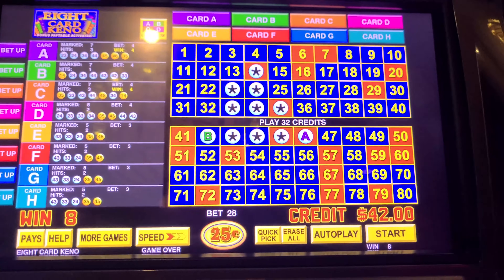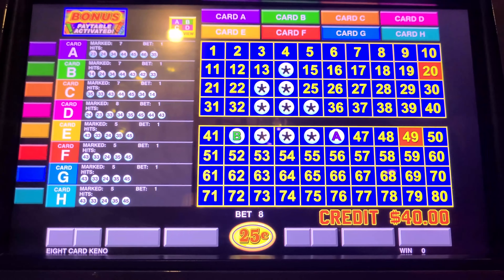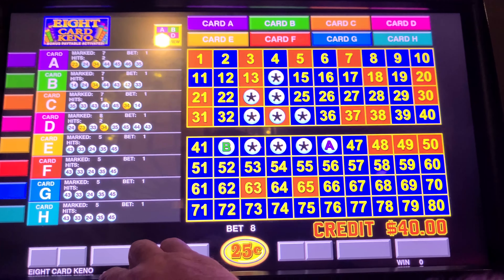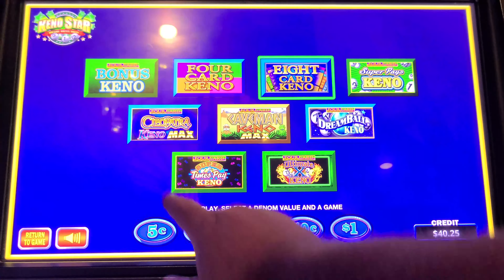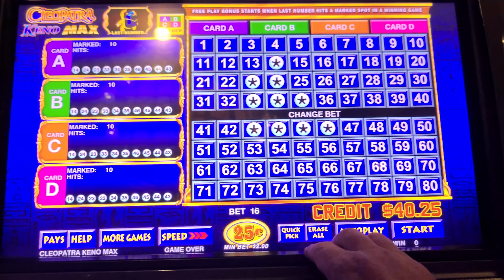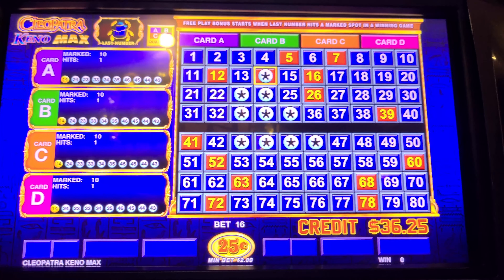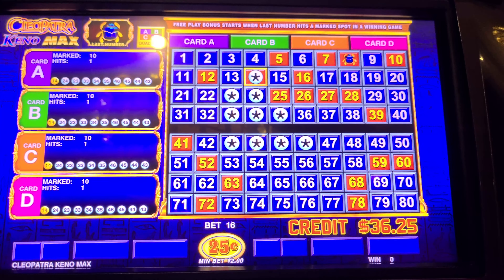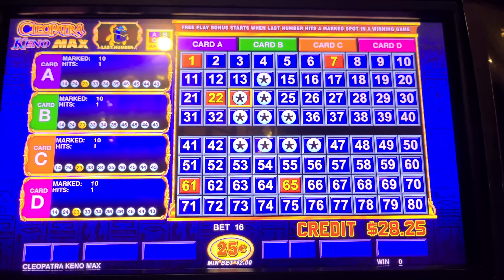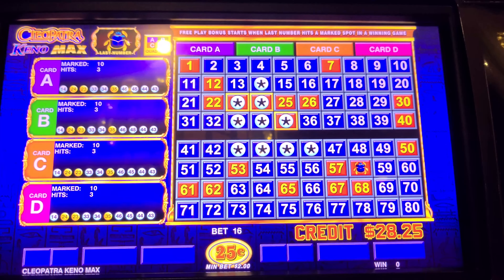A little bit — two bucks. Let's put the two bucks through it. Go back to Cleo Max again — we need to hit a little bit. Put four dollars on Cleo Max. Let's go. Good fun session — let's catch a Cleo bonus again and go right back where we want to go and have a nice long fun session.